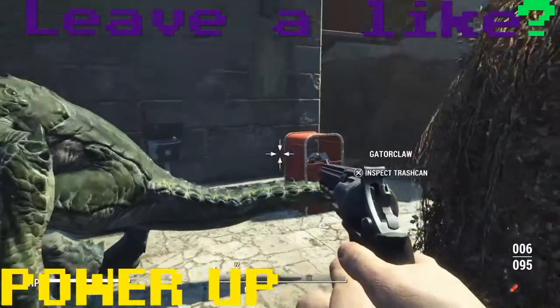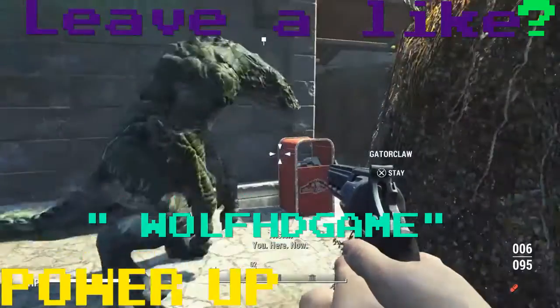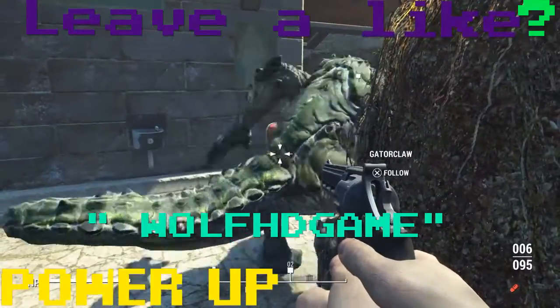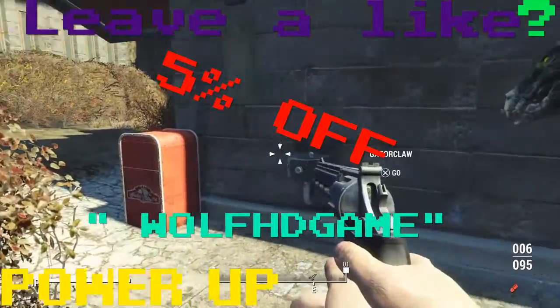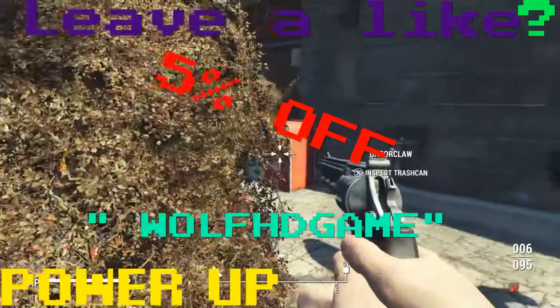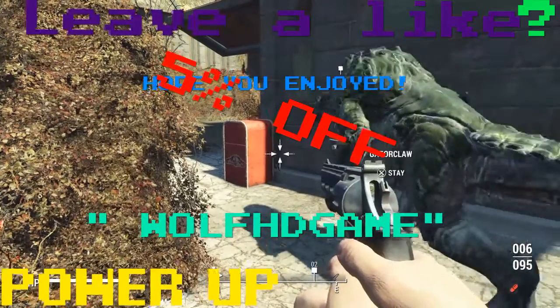Oh wait guys, there's more. If you use the code WOLFHDGAME on the website Cinch Gaming — it's in the description, go check it right now — you get 5% off any purchase. That's right, any purchase. Highly advise it, there's a ton of great stuff. Go do it, it's a good idea.